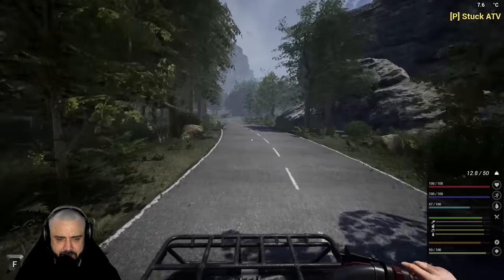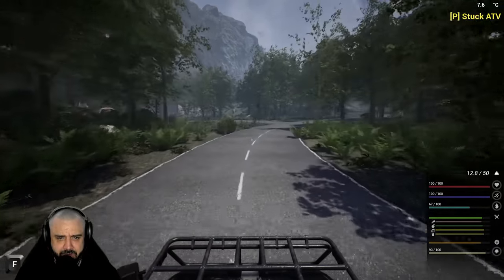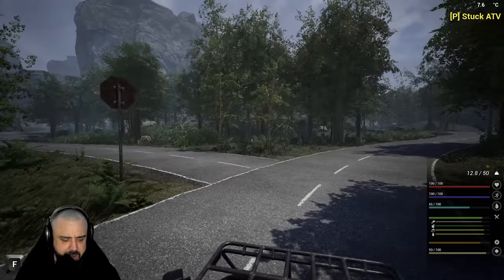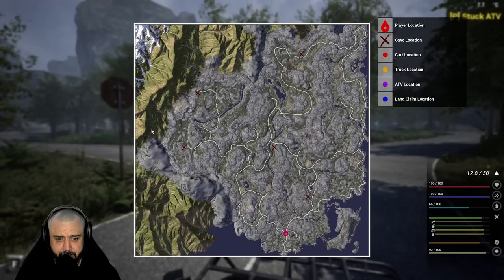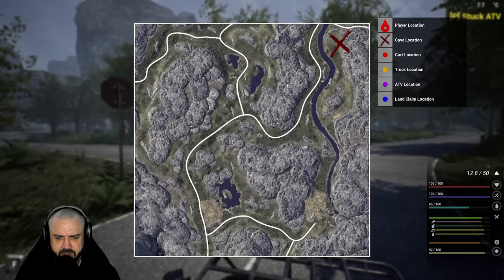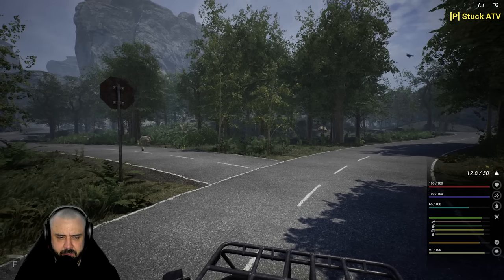I'm not 100% sure if I like this map - there are a lot of mountains. Like the whole map is a mountain. But it's big, it is really big. We've still got cave locations, cart locations, and truck locations, but I'm not seeing those at all. There's a land claim location - wow.